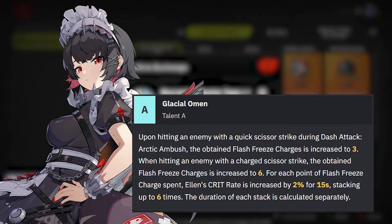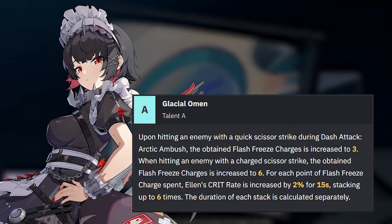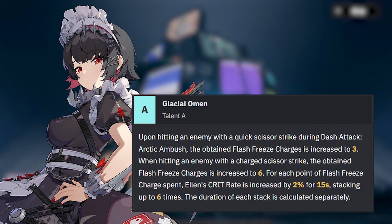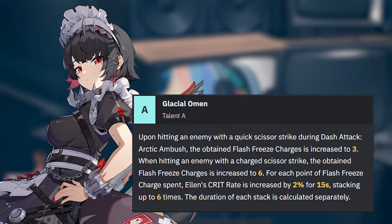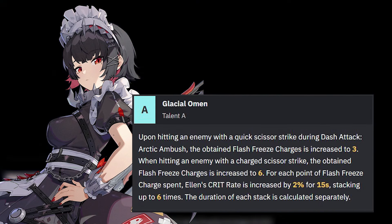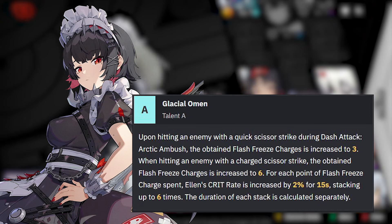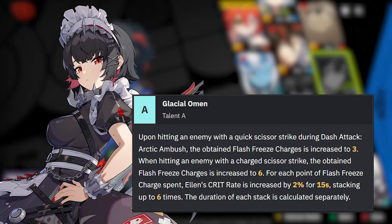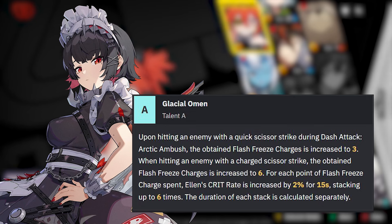Now let's say you are on team skip, and you're wondering if talents should be your next play. Let's look at her first talent, Glacial Omen. It will give Ellen more free charges when she uses each version of her dash attack. Her uncharged dash attack will go from one stack to three stacks gained, while her charged dash attack will go from three to six. This is a massive quality of life — I've played this character a ton, and you don't know how many times I've gotten hit while charging too long or just didn't kill fast enough because I spent forever gaining stacks. Additionally, each stack you spend will increase Ellen's critical rate by 2% for 15 seconds, and it stacks up to six times, so you can hit a full 12% if done in time. But keep in mind, each stack does not reset the timer.